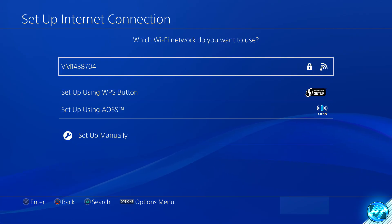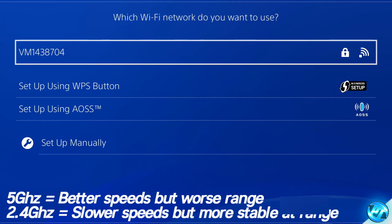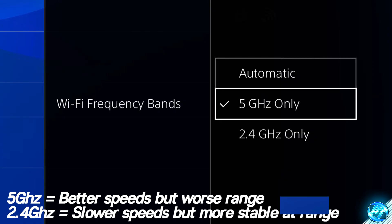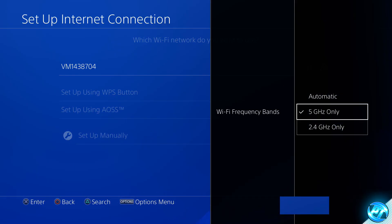Your PS4 will notify you of available networks and you'll typically already be connected to your network. For those connecting through Wi-Fi, it's worthwhile checking if your router supports the 5 gigahertz frequency band. If you're in the same room or close to your router, 5 gigahertz can give you much better speed and connection. Press the options button on the controller while hovering over your network, go to Wi-Fi frequency bands and select 5 gigahertz only. If it connects, you're good to go. If your PS4 is far from the router, 2.4 gigahertz may give better stability, though overall speeds might be a little lower.